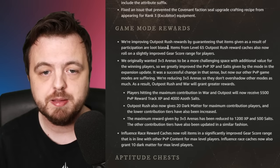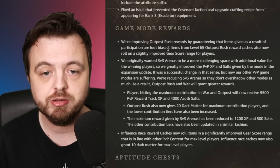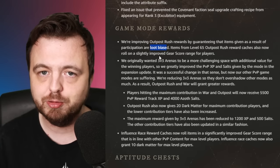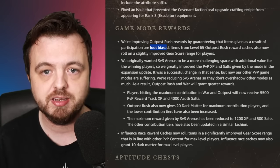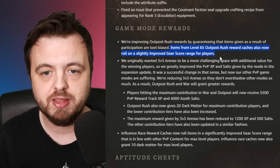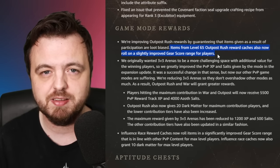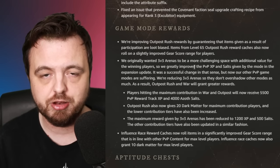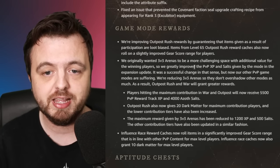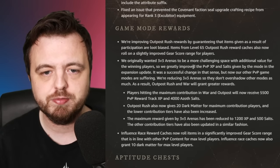We are getting some big changes to mainly Outpost Rush rewards, while arena is getting nerfed. They're improving Outpost Rush rewards by guaranteeing that participation items are loot biased - it'd be nice if you could toggle that on and off. They're also increasing the gear score of those drops, since getting boxes of like 667 felt pretty sad. They explain that three-vs-threes were too rewarding, so arena is being nerfed while wars and Outpost Rush are effectively being buffed for reward track leveling.